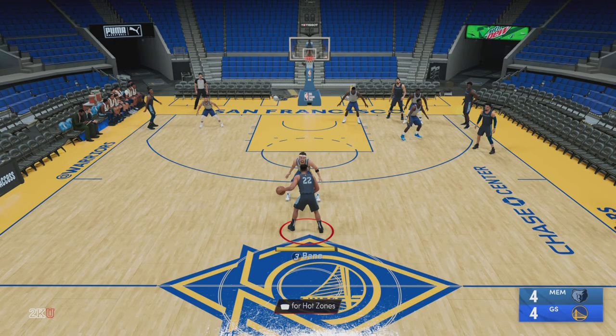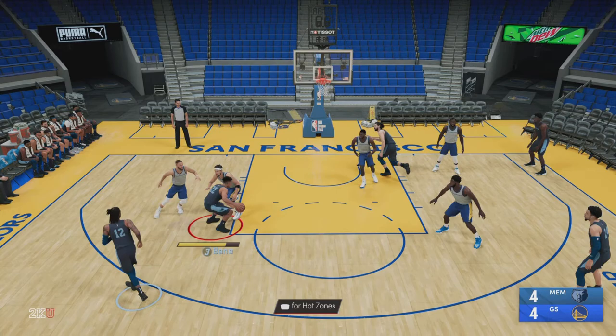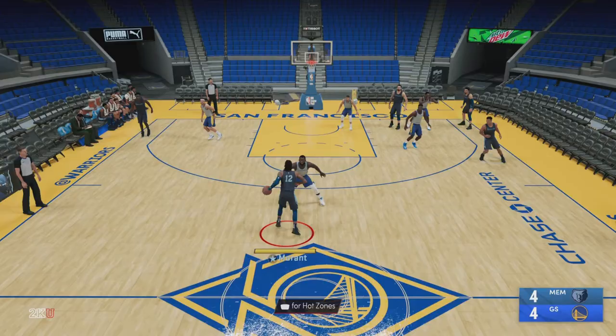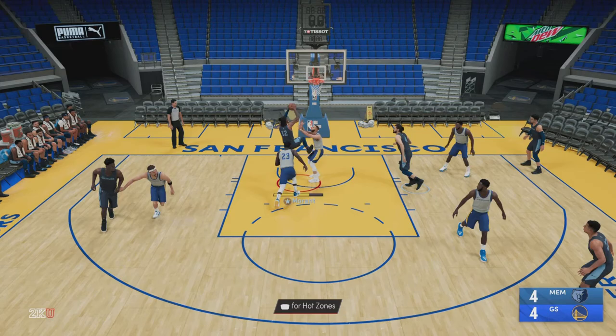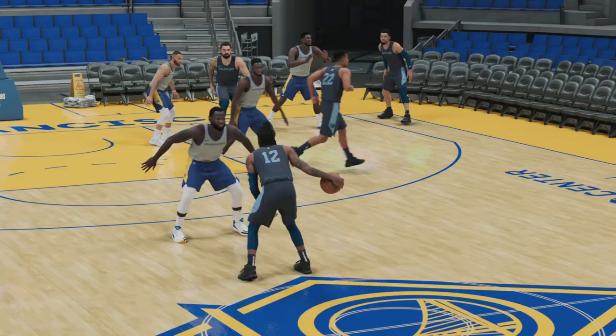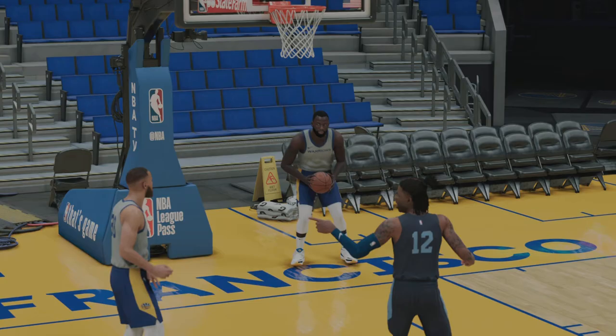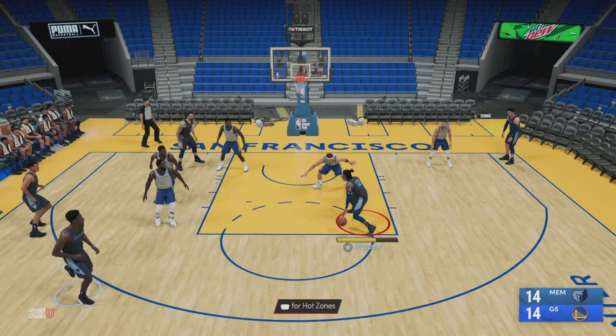But what if we use someone like Desmond Bane, who's not really known to be a slashing type guard? As you can see, Klay will lock that up. I try to feather the left stick but Klay's just too good defensively. However, if you use Ja Morant against someone like Draymond Green — a good defender — Ja's speed advantage lets him blow by bigger defenders like Draymond, who's just a little too slow. Someone like Klay Thompson may have better success containing that.